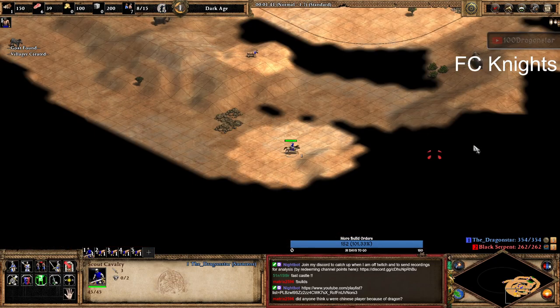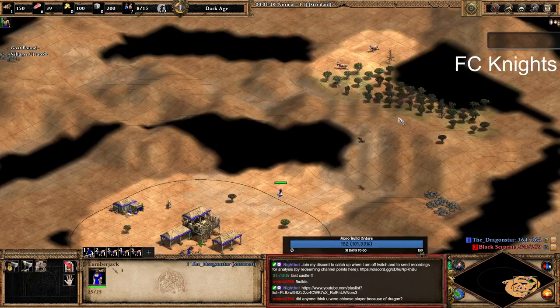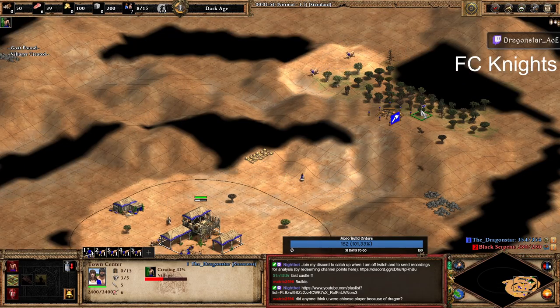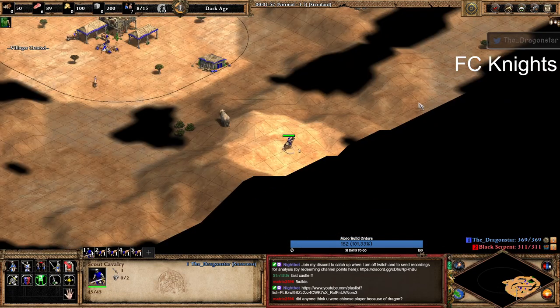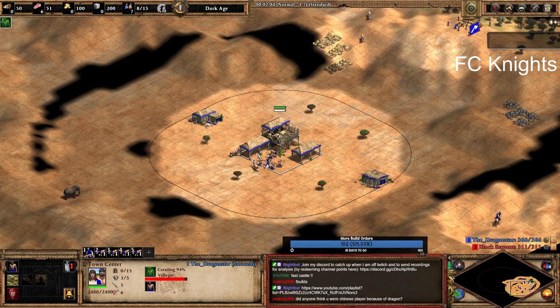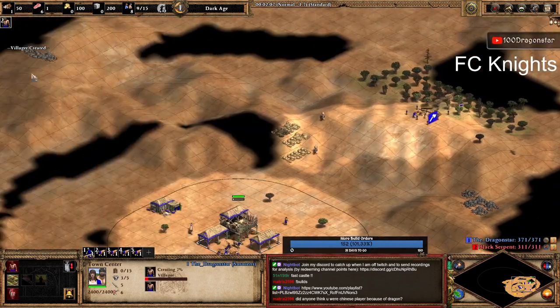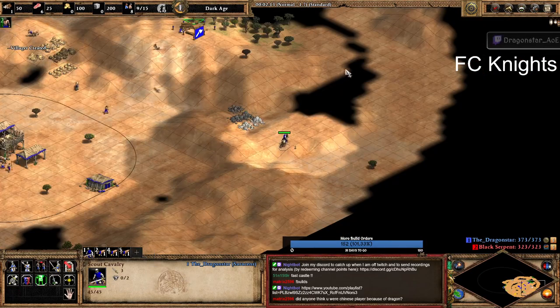Coming back to the topic at hand, which is about the Fast Castle. You have your 6 villagers on sheep, then you have your 4 on wood.